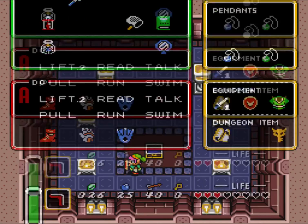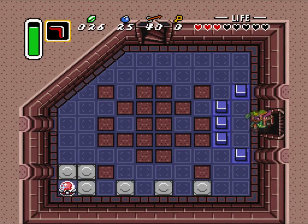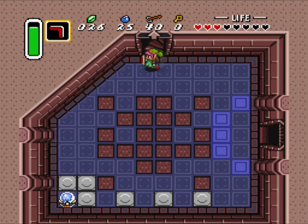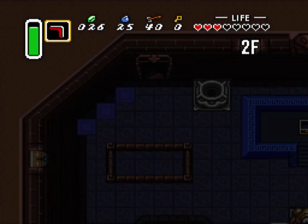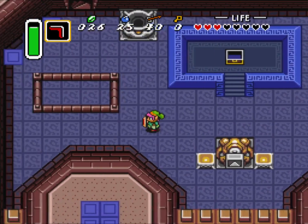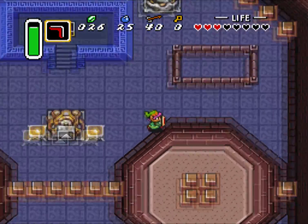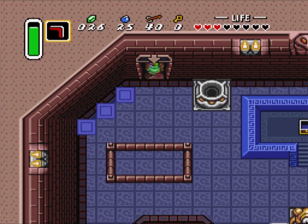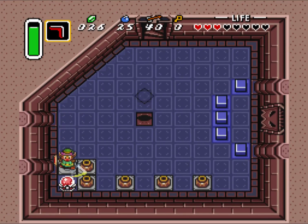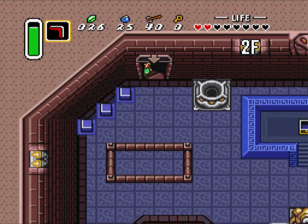So we've got to light all these on fire. Got the master key already — that's quite nice. All that's left is the compass and the item, which is the Moon Pearl. And if I remember correctly, the Moon Pearl is really up here in the back. It hit me. We have two hearts left, guys. This is starting to get down to the nitty-gritty.